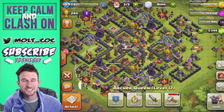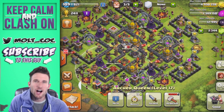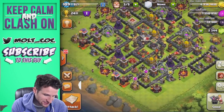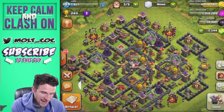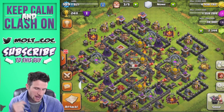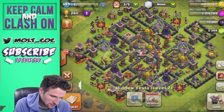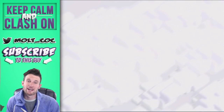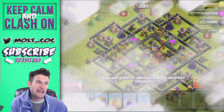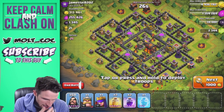Hey, what's up guys, welcome back once again to another episode during this elixir week while I am off on vacation. Today we are doing all wizards, and hopefully if we get a good attack we will be able to upgrade a tesla. We've got one max tesla right now and another tesla training up. I hope that you guys are following me on Twitter and checking in on the channel throughout the day.